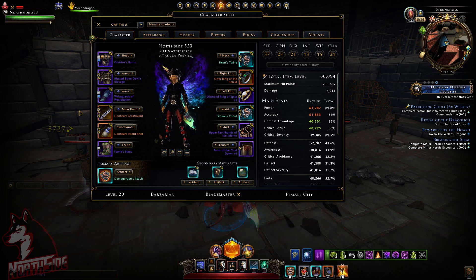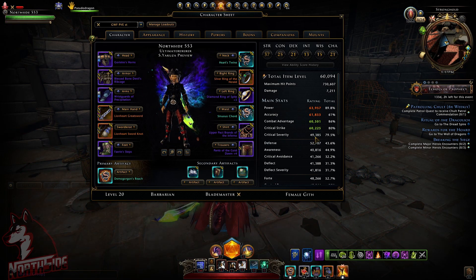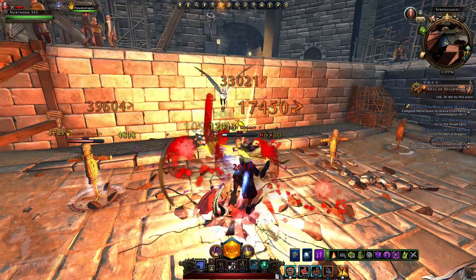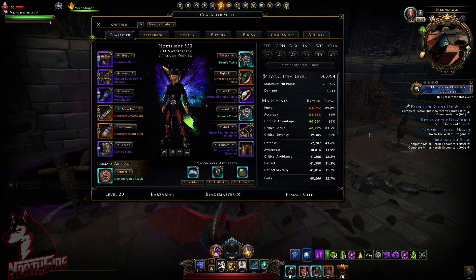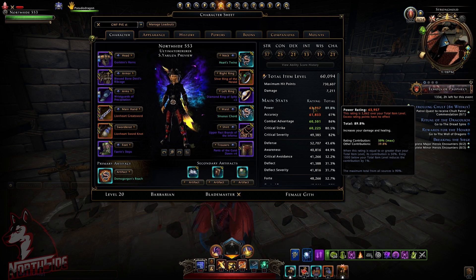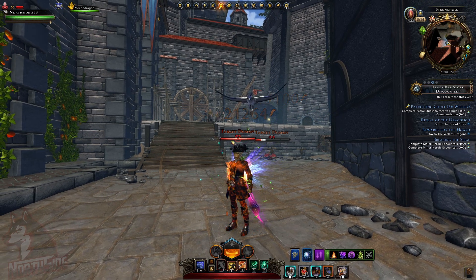Here we go — this is technically what you want. Critical severity is quite low; I'm still working on that. But as you can see, this is how I cap my combat advantage, critical strike, power, and accuracy. Power is now very high. Now we're going to switch to the workshop on my masterwork account and I'll show you what it costs and what reagents are needed.